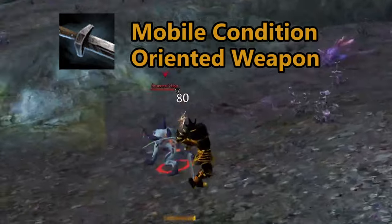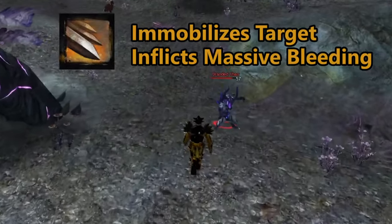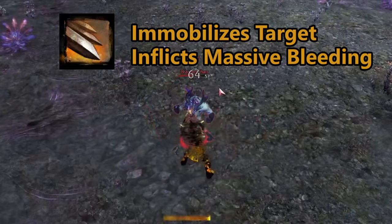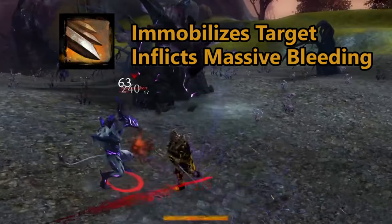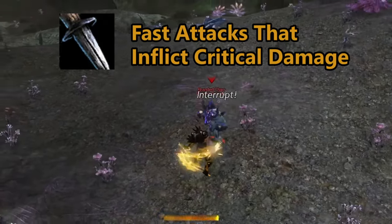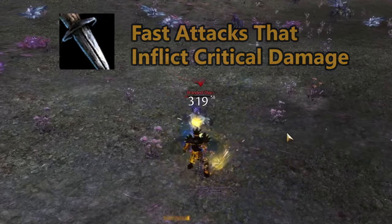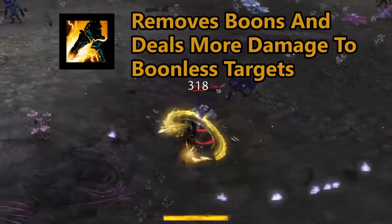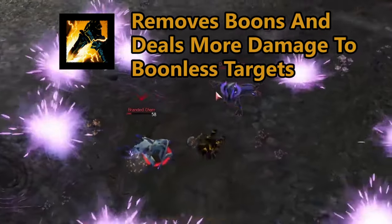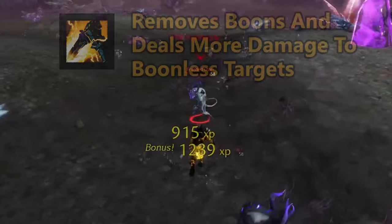The sword is a condition damage style weapon that offers great mobility and bleeding. The burst skill is flurry, which roots the warrior in place, immobilizes enemies, and stacks intensive bleeding with every strike. The main hand dagger slows and disables enemies with fast attacks. The dagger burst skill is breaching strike, which deals damage and removes boons from the target, dealing significantly more damage if the target has no boons.